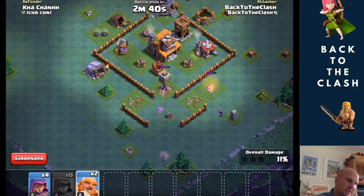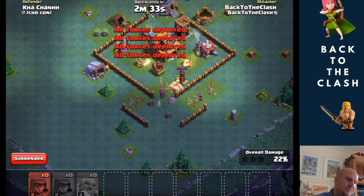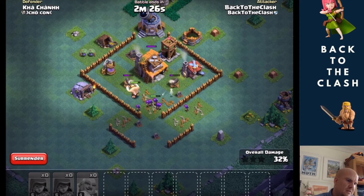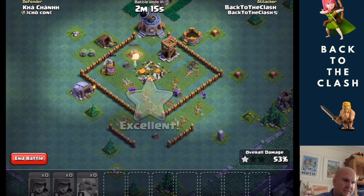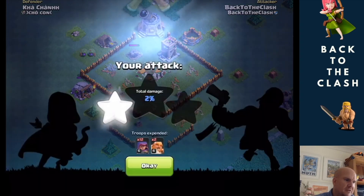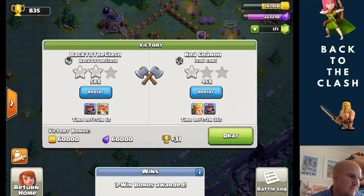Okay let's get that crusher, and then as soon as that crusher's gone I'm going to send in the giants to distract. Let's see how we get on. Hopefully the giant's going to survive long enough. I've got 48% — let's get another building that's going to take me over 50%. I think they're going to clear up for the last one, but 58% two stars isn't too bad. So that was just the difference in having that third army camp — it really does make a big difference at this part of the game.